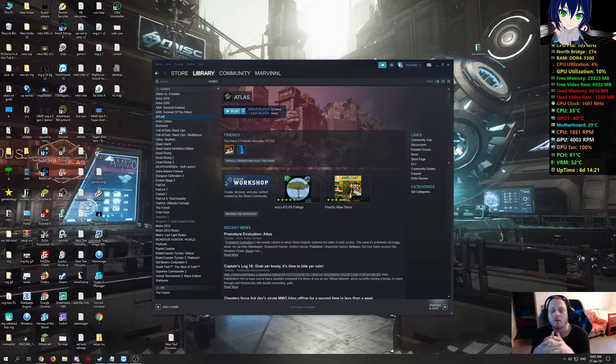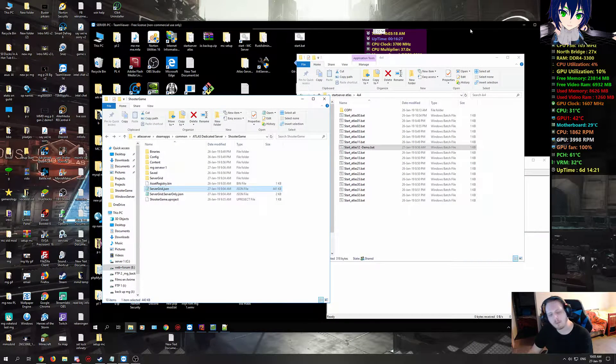Hello everyone and welcome to this video. Today I will be showing you how to fix — or at least how it fixed it for me — how to get rid of that black map. When you open the map it's black, and even if you discover stuff it will still be black. This is about how to fix that when you're hosting your own dedicated server — not a rented server from a third-party hosting site.